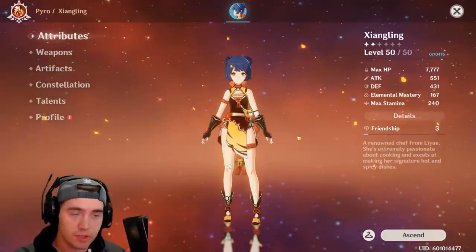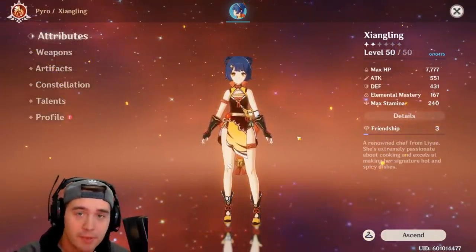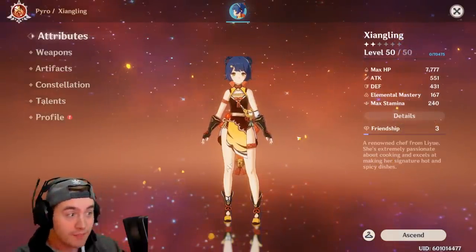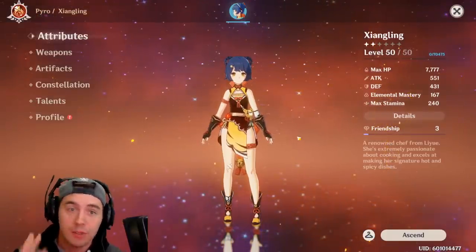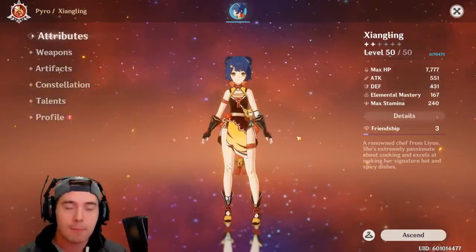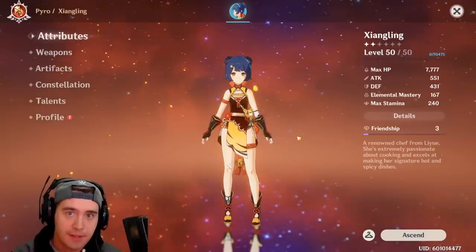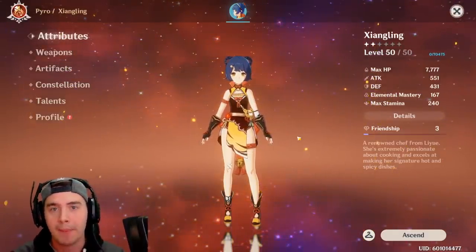You will literally just swap to Barbara, get those juicy heals, and then your main DPS trucks everybody. And if you don't want Fischl to be your DPS, you can just make Shang Ling your DPS — she's a good character, does quite a bit of damage. If you randomly get a five-star character like Diluc, you can swap them in at any time. You've got a guaranteed way to have at least a good party setup, and you can build your damage on whoever you think will do best.